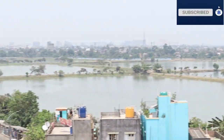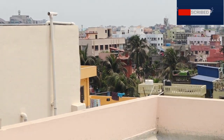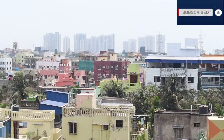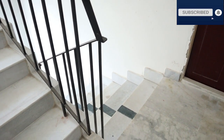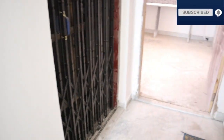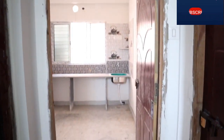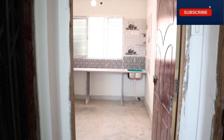Let's see — I have shown you the terrace. I will now show you the layout. I will cover the stairs and lift. This is the 2BHK I will cover. The super built area is 675 square feet. This is the 2BHK facing east — you will have the east direction in front.